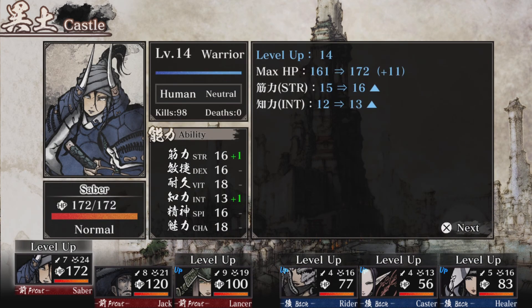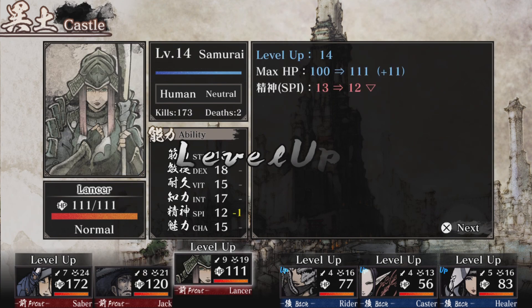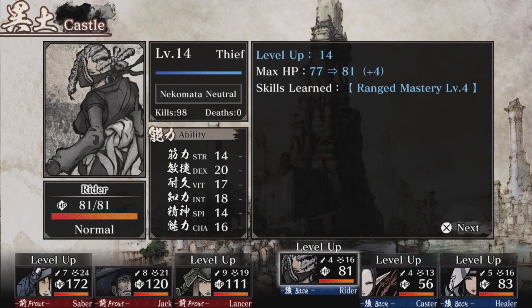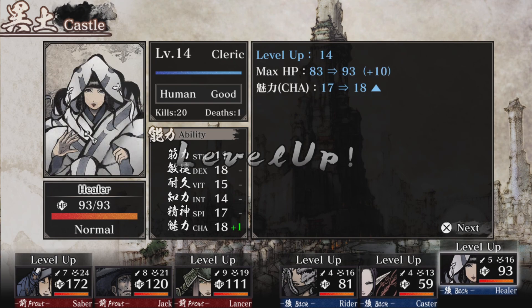Let's see our stats. Nice - Range Mastery. If we can get one more level to level 15, we'll learn more spells with my caster and healer. But that's going to take a while. If I can't beat that boss, I might have to level up more to see what spells we get - it would be so helpful.